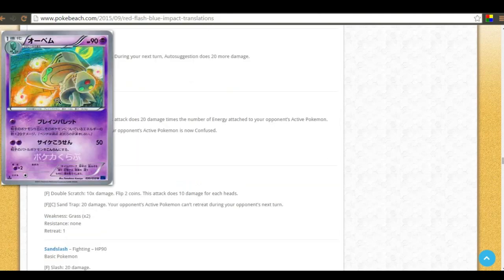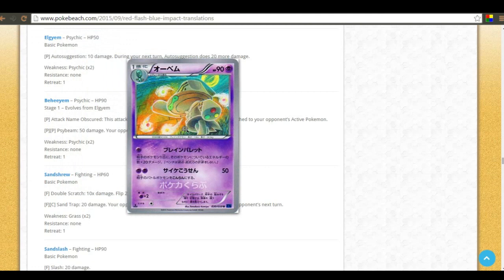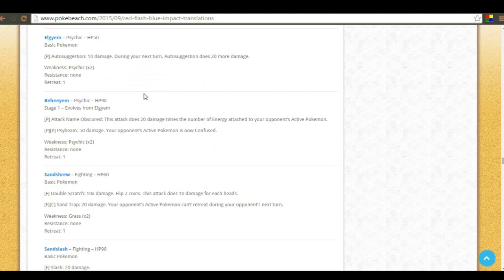There's also a pokemon here that has a BREAK evolution coming out as a promo. Its attack does 20 damage, its second attack does damage times the number of energy attached to your opponent's active pokemon, and its third does 50 damage to put the opponent's active pokemon to sleep and confused. The BREAK evolution is pretty mediocre, but worth noting since it may come out.